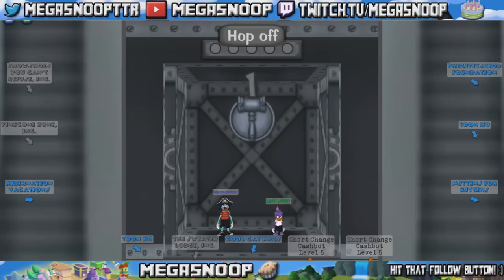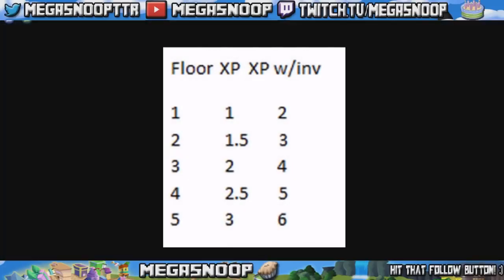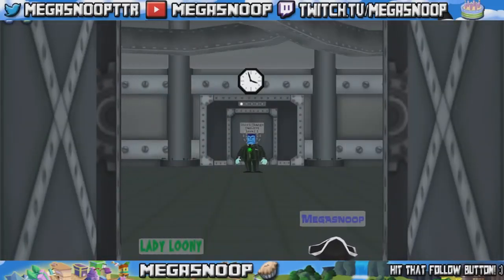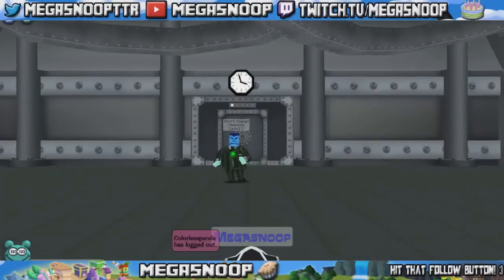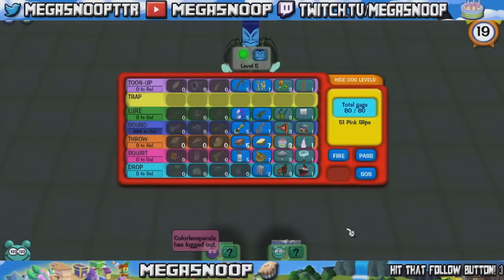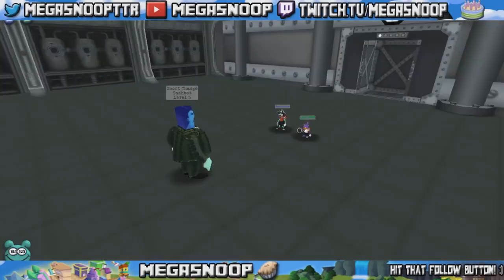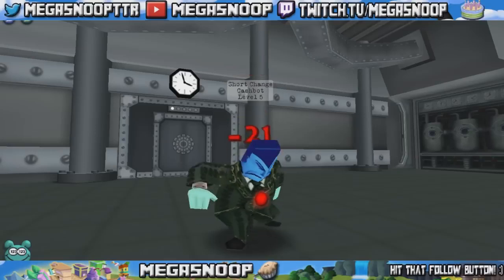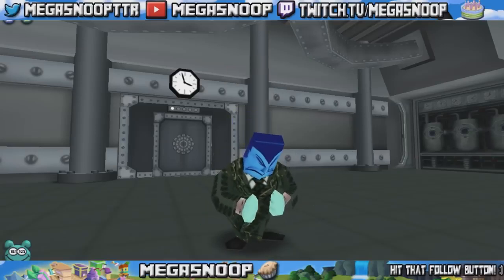Buildings typically have gag multipliers in them already. With the invasion, it doubles all the gag multipliers, which means on each floor you will get double what you would have. On the 5th floor of a 5-story building during an invasion, you will get times 6 XP. Also keep in mind that when you're going up the building, save your most powerful gags for the last floor. This is because you will maximize the potential experience you get by using the gags that give the most experience on the highest multiplier floor.